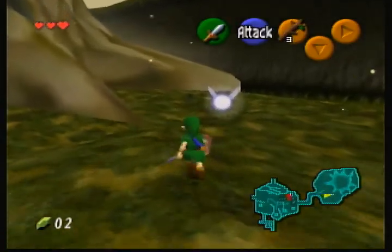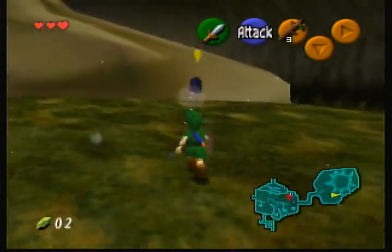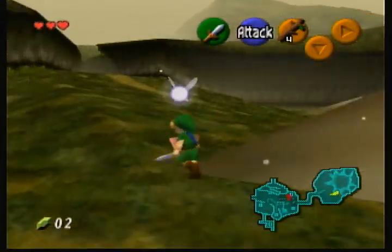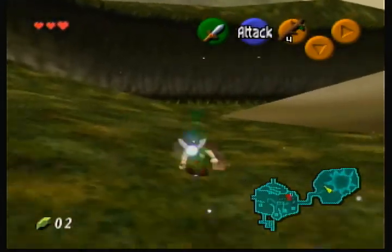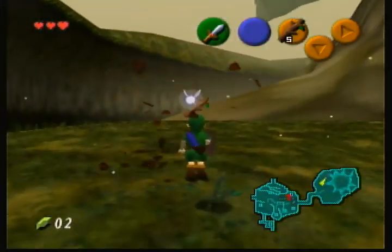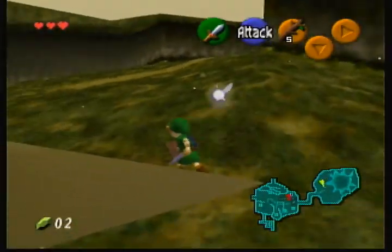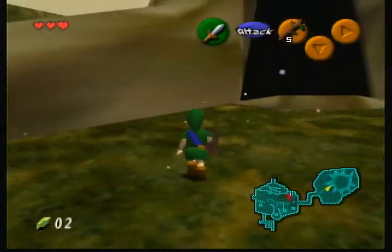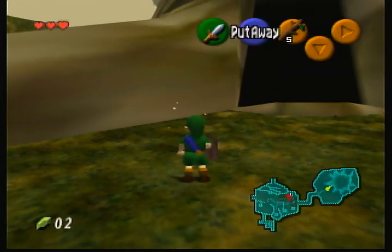I'm going to end this episode here. The next episode we will be tackling the Deku Tree. I'll kill these two Deku Babas and get a couple more Deku Sticks. If you happen to watch this before I record the next episode — which I'll be recording tomorrow — we will enter the Deku Tree and see if we can break the curse and begin our journey. We're not going to meet Zelda for a little bit. That's all for this episode. I hope you enjoyed it, and thank you for watching this first episode of Let's Play The Legend of Zelda: Ocarina of Time. Have a good day.